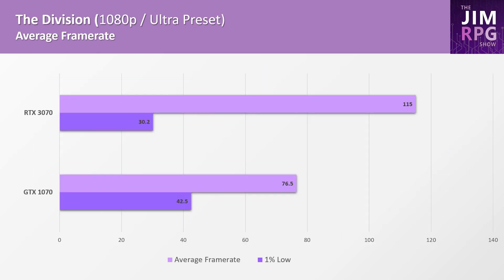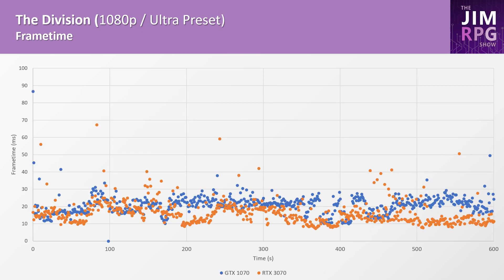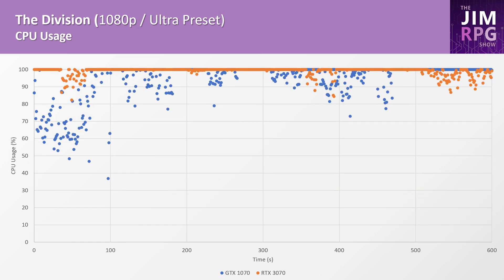The Division posts pretty decent numbers for both the 1070 and the 3070, though once again the 3070 is about 50% ahead, not 100% ahead. The 3070 has a worse 1% frame time, but that could be due to a gameplay issue that occurred during that run and isn't really indicative of performance in general. The frame time graph shows the 3070 generally performs better, so the CPU can't really keep up with the 3070.